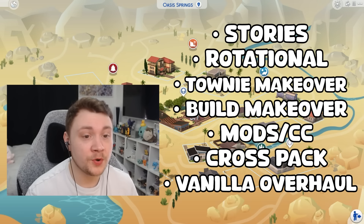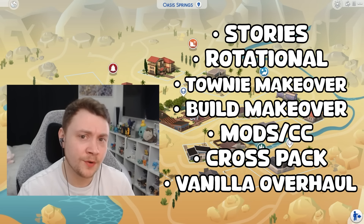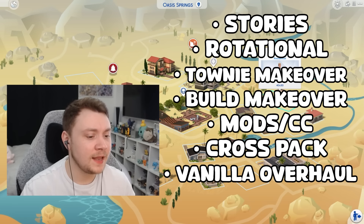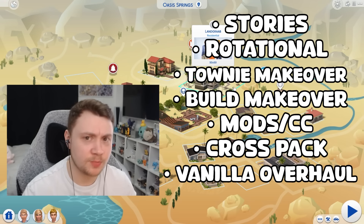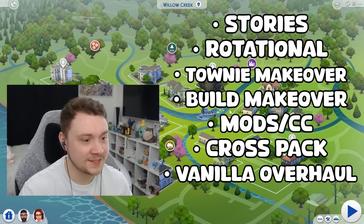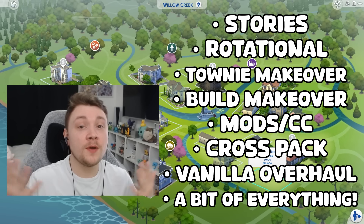Another type of save is a vanilla overhaul — slightly changing things, also referred to as a fix save, fixing the problems with the standard Sims 4 save. For example, Johnny Zest is the son of the Landgraab family but he's not actually in their family tree. Maybe you want to give lots a swimming pool since no lots were updated after the swimming pool update. Maybe you'd like to give the Pancake household a child since there are no children or toddlers, because toddlers didn't exist in Sims 4 on release. Of course, you might just want to do a combination of everything.